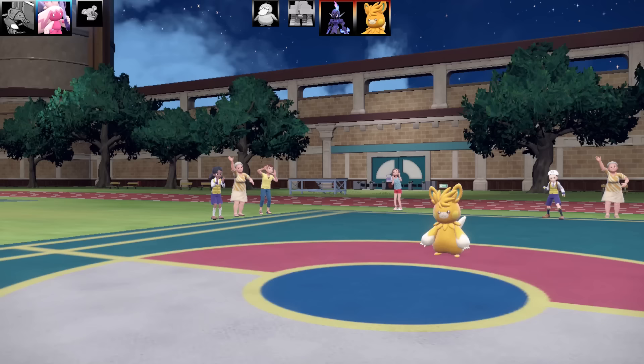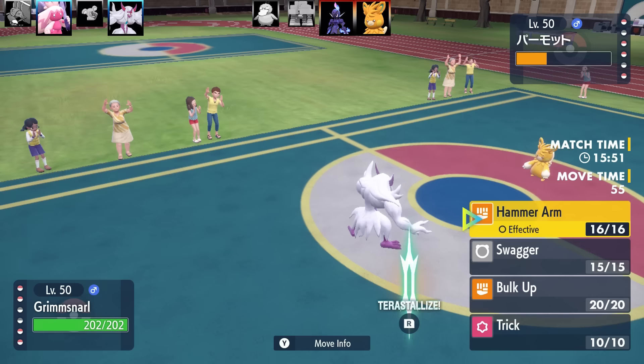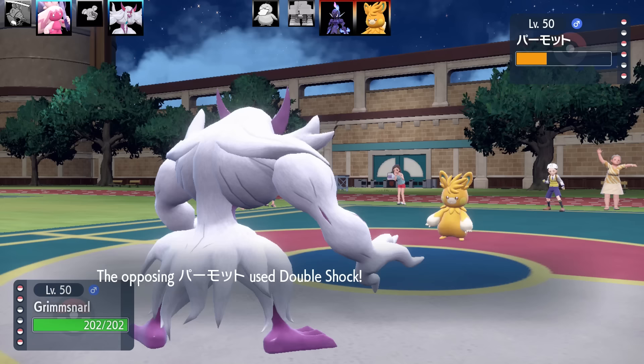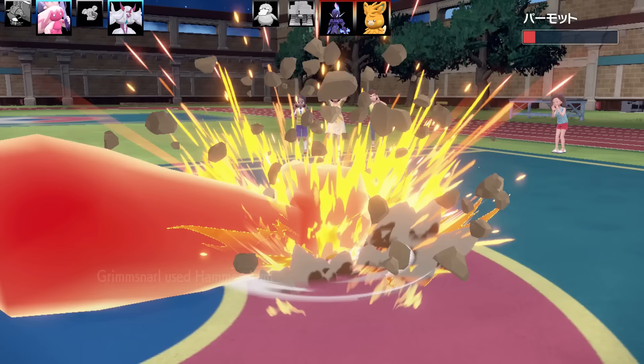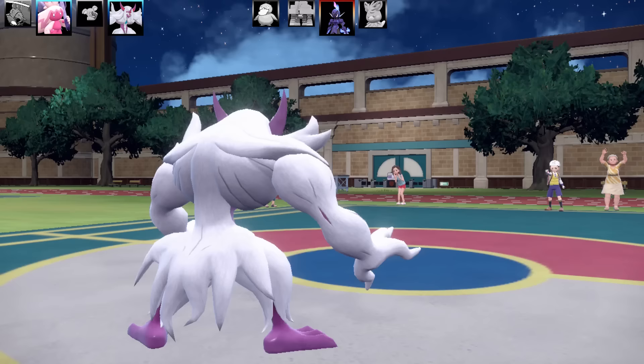Now Pawmot is coming in for a Double Shock, and Double Shock is going to wreck my Clawitzer. Not much I could have done there — it was a very difficult swap-in. At least now they can't use that move over and over again, unless they Terra. So going to Grimmsnarl — we've got Hammer Arm, Swagger, Bulk Up, and Trick with a Life Orb. Double Shock is going to fail because they used it in succession. I'm guessing they had a Choice item, and that is the end of Pawmot.